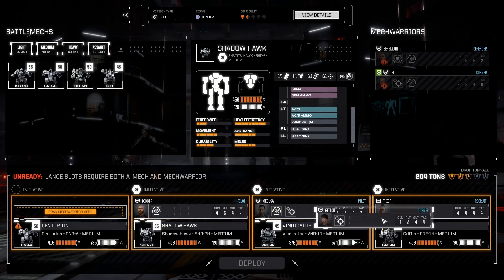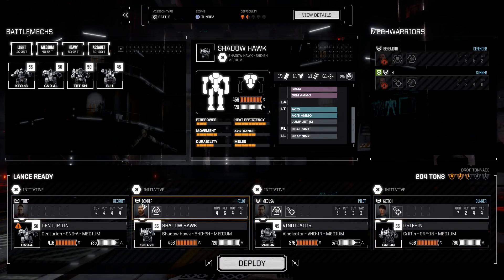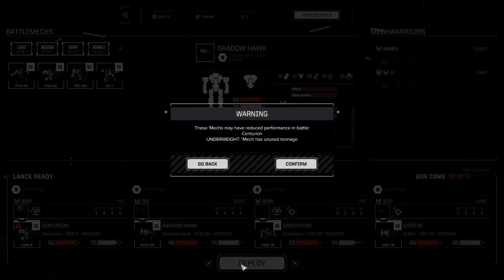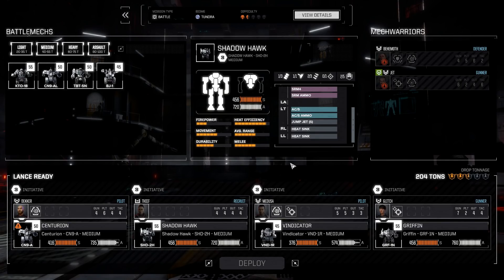Glitch is going in the Griffin because she's my targeter, my ranged pilot. The other pilot can stay in the Vindicator — that works nicely. Decca can go in the Centurion. I've got unused tonnage in that one but that's the tonnage being a pain.